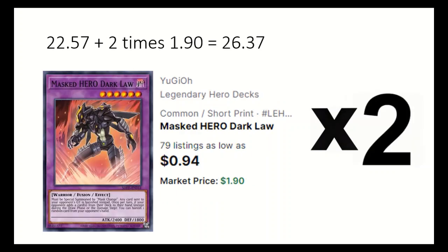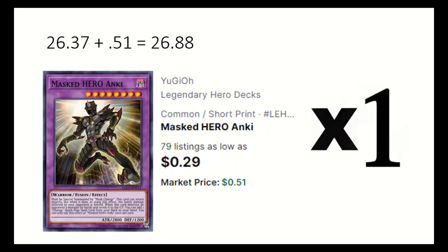For the extra deck: 2 Masked HERO Dark Law — all of your opponent's cards will be banished if they would be sent to the grave, and if your opponent adds a card except during the draw phase you can banish a card from their hand. 1 Masked HERO Anki can attack directly but damage is halved, and when it destroys a monster by battle can add a change quick play spell from the deck.